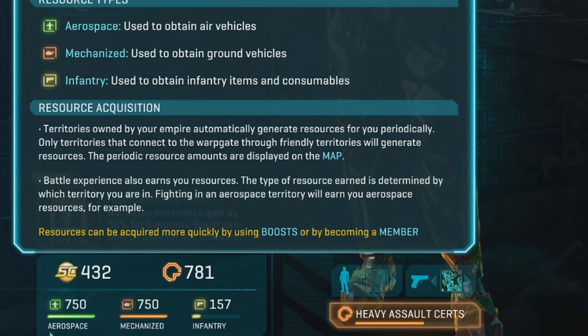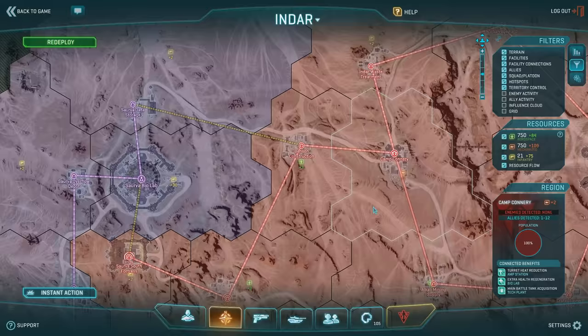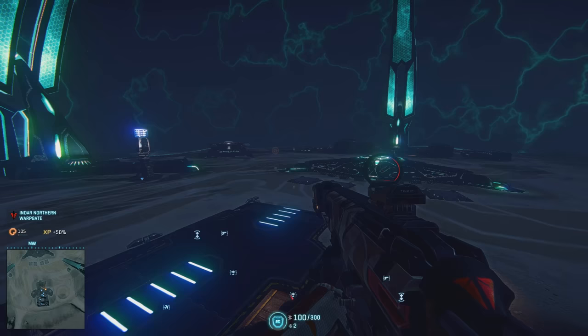These links also show off the flow of resources coming out of territory and back to your warp gate. The three resource types control how many air vehicles, ground vehicles, and infantry assets you have available. When it comes to infantry assets, I'm talking about things like grenades, medical kits, land mines, and even the heavy mechanized armor called a max unit. You'll understand the flow of the game the more you play, and your allies will be there to help you through it.